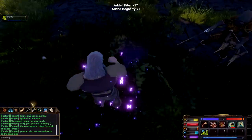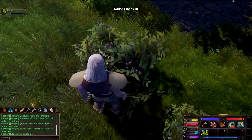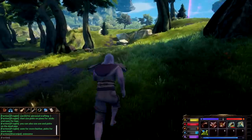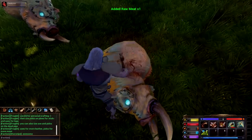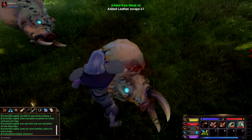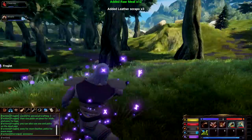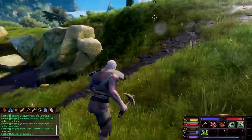Froglet says you can also use axes and picks on the dead pigs - awesome, they've been very helpful, shout out to them. Maybe I'll collect one of their dead pigs - this appears to be the residential hunter and I'm going to capitalize upon that. The more we harvest these things we're leveling up our creature harvesting, and getting a little bit of raw meat and leather scraps too.